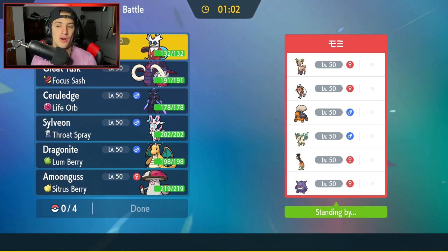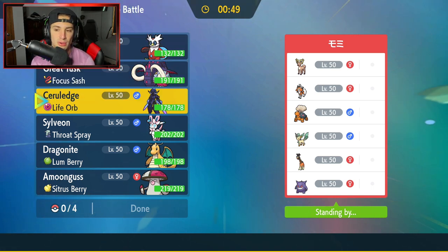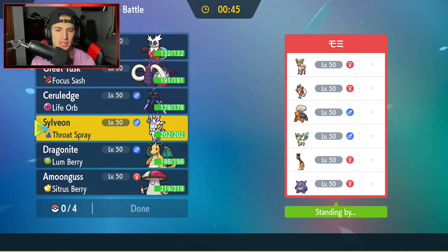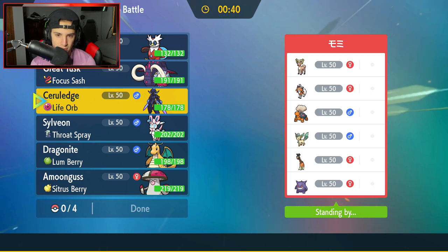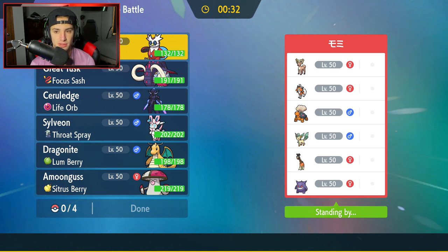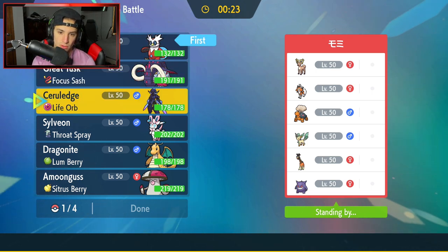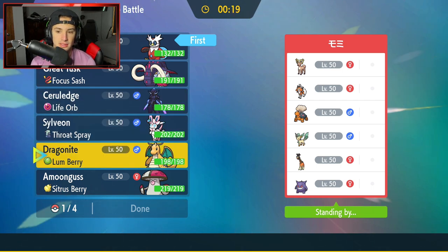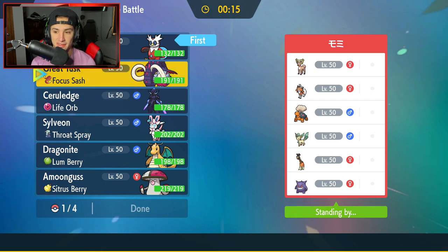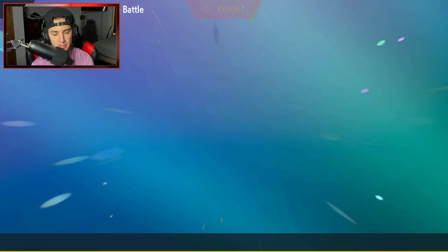Hopping into our second match — going up against a weird off-meta team. They've got a Torkoal-Leafeon Sun team with Farigiraf, Gengar, Lycanroc, and Stantler. Can't wait for Wyrdeer to come into competitive when they release Hisuian Pokemon. How am I going to lead? Torkoal is scary, Torkoal and Leafeon is scary. Cerulege not looking bad, but Leafeon learned a ground move so that could be a problem. Going to lead Iron Bundle, then Cerulege or Dragonite. If they go for Trick Room turn one, I might set up Swords Dance with Cerulege just to Shadow Sneak and start doing crazy damage.